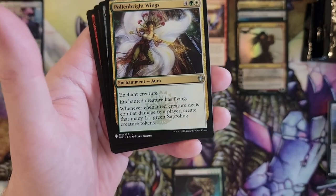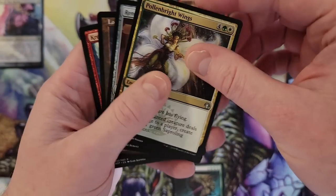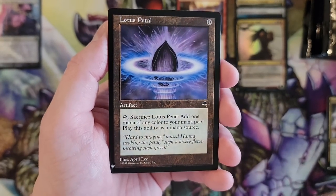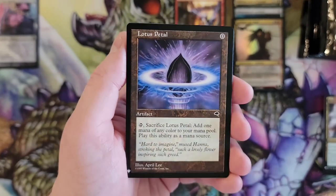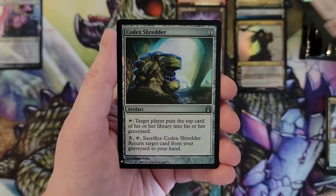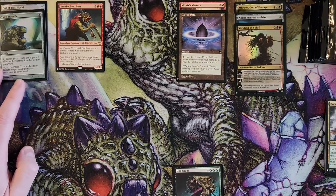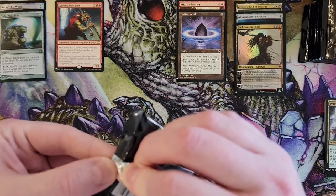Pollenbrite Wings, I remember that card. Renegade Map. Lotus Petal — this is just an expensive treasure token, isn't it? It's a card you can actually put in a deck. Krenko — got good old Krenko. And a Codex Shredder — that one is kind of disappointing, only because it's been printed a ton. I think there's two Krenkos in this product. Lightning Bolt. That's like a $5 common.